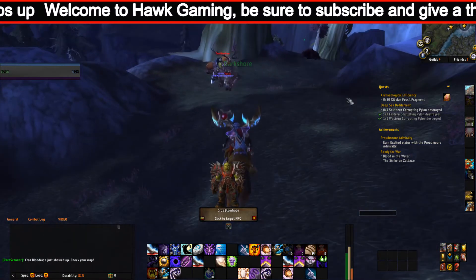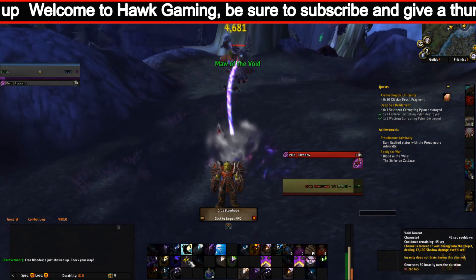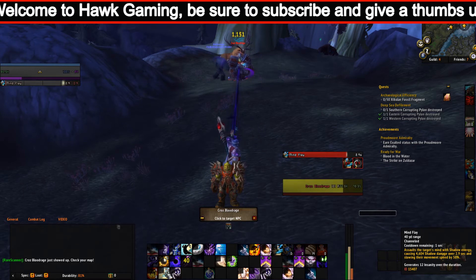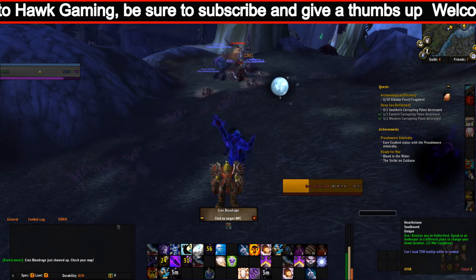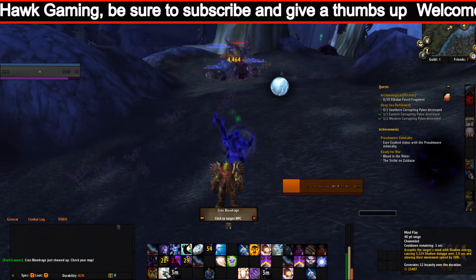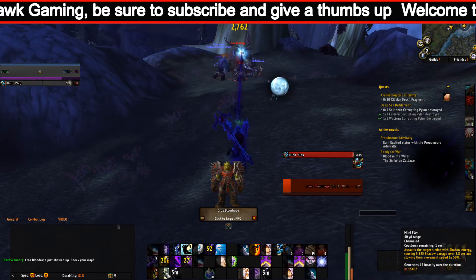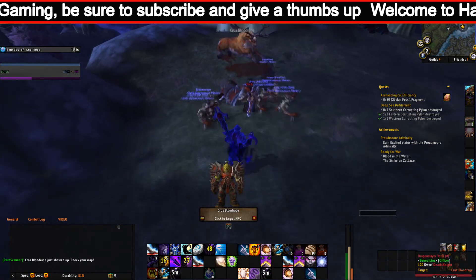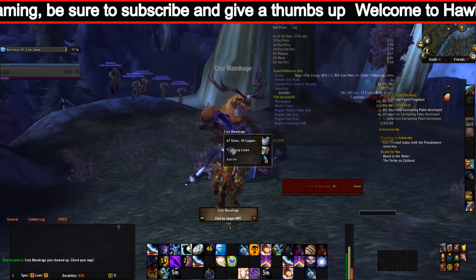The Zandalari Male can customize hair color, hair style, skin color, face type, tattoos, tusks, and earrings. The Zandalari Female can customize accessories such as tattoos, hair color, hair style, skin color, face type, earrings, and tusks.